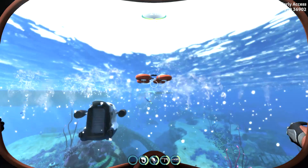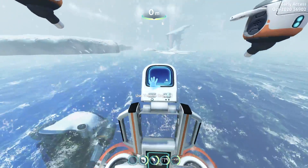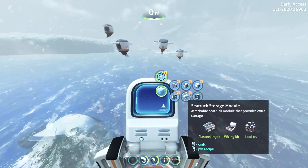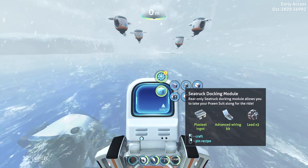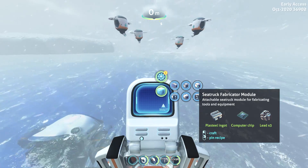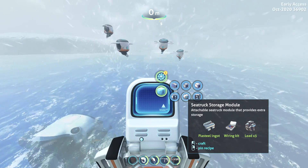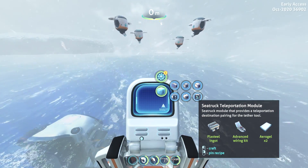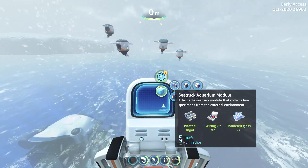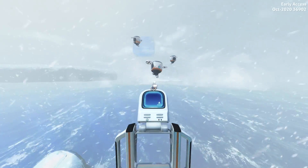Let's go back to base. So we are back at base and we can start building our modules. Let's jump on our mobile vehicle bay for that. Open up the modules section — we have the aquarium module, the docking module, the fabricator module, the sleeper module, the storage module, and the teleportation module. Let's start building our modules, starting from the left — and there we have the aquarium module.